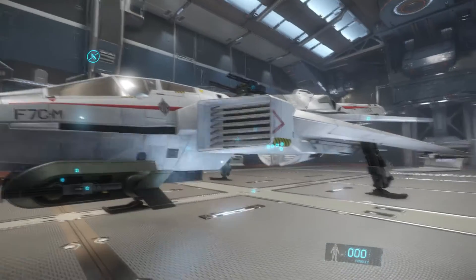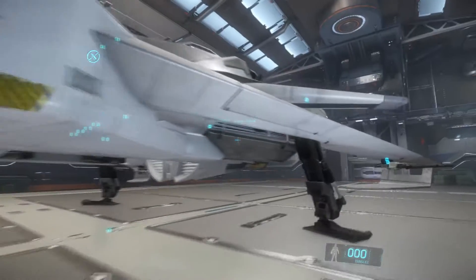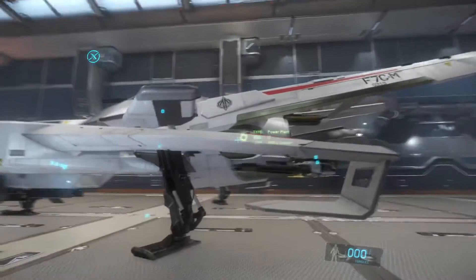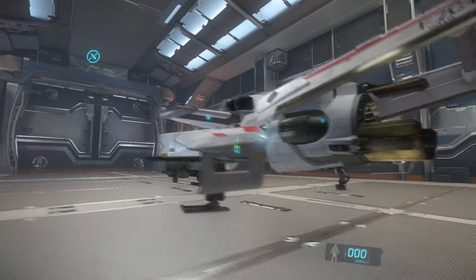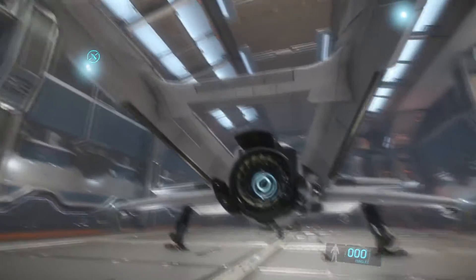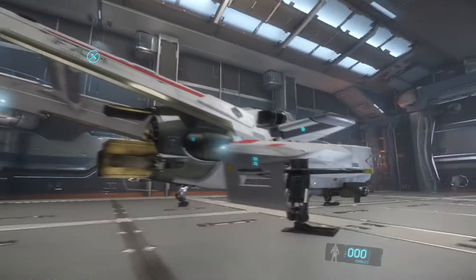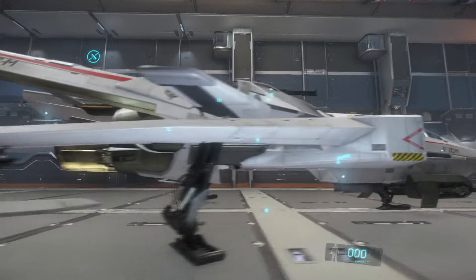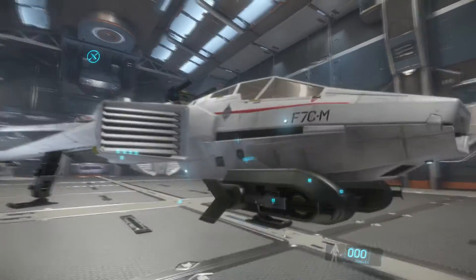So 6 guns total and 8 missiles. We'll just do a quick walk around here. These wings do straighten out when it fires up and takes off. See the nice big engine there. The style of this is really nice looking — it's very unique compared to a lot of the other ships in this game.